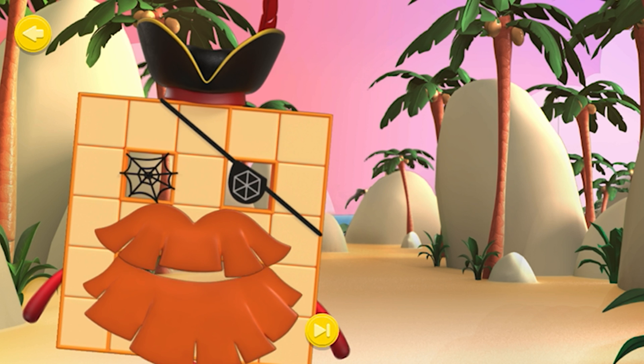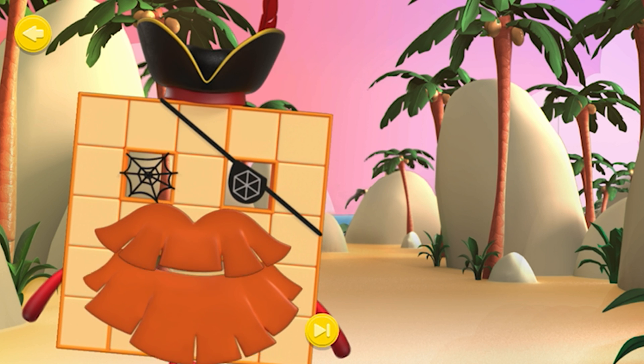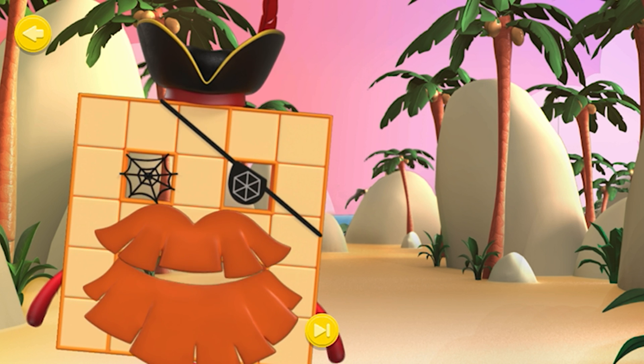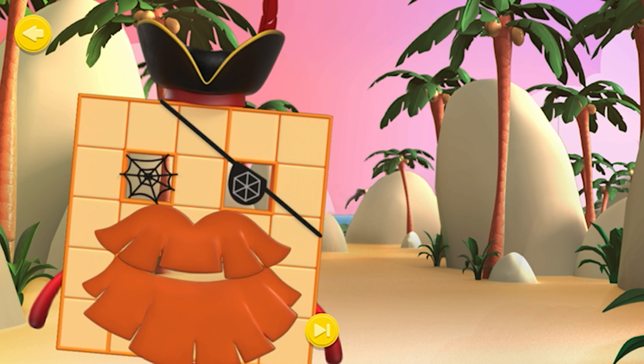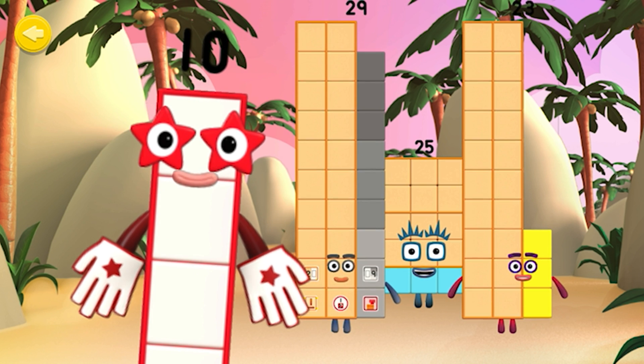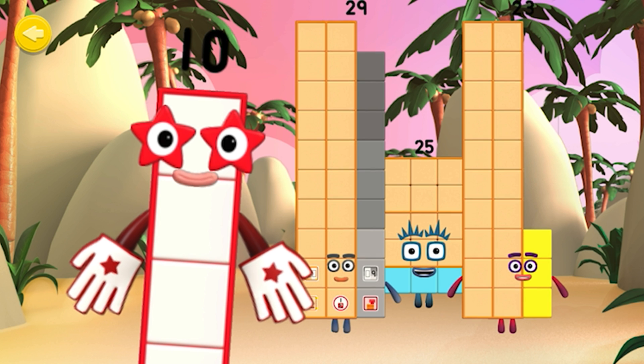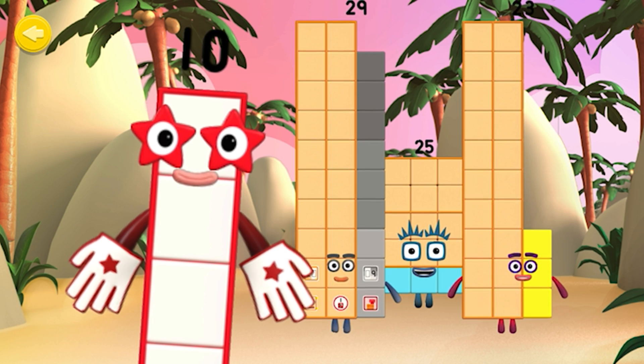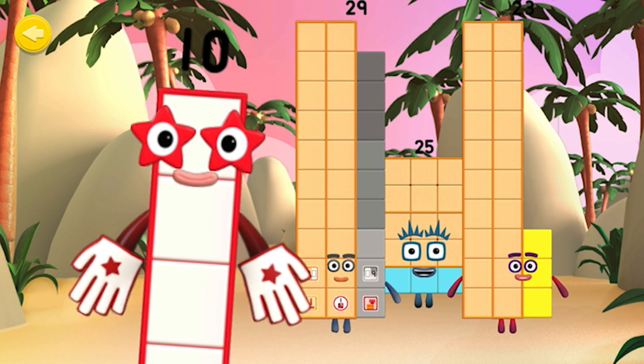Welcome, shipmate! You've discovered the tens and ones training zone, where number blocks made of tens and ones are put through their paces by Number Block 10. Can you help Number Block 10 train the number blocks? Make the number blocks break apart into tens and ones by shouting 'splitting!'